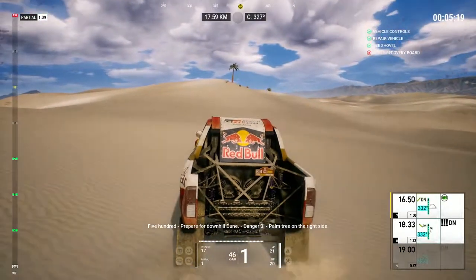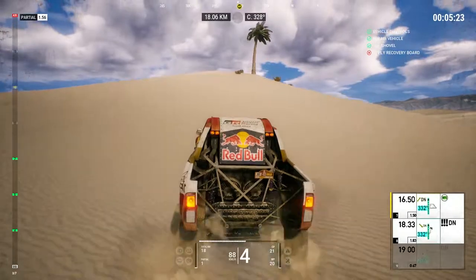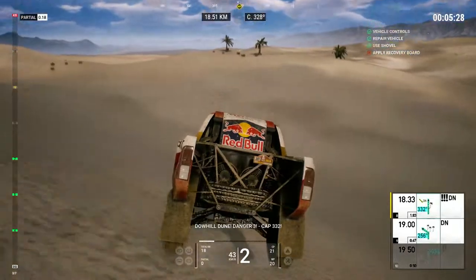Okay, let's get back and keep going. 500, prepare for downhill dune. Danger 3, palm tree on the right side. Downhill dune, danger 3, cap 332.